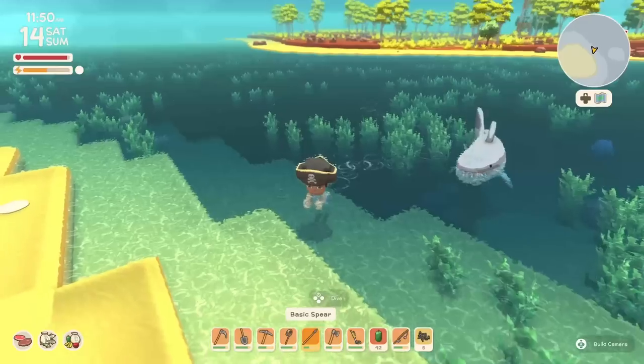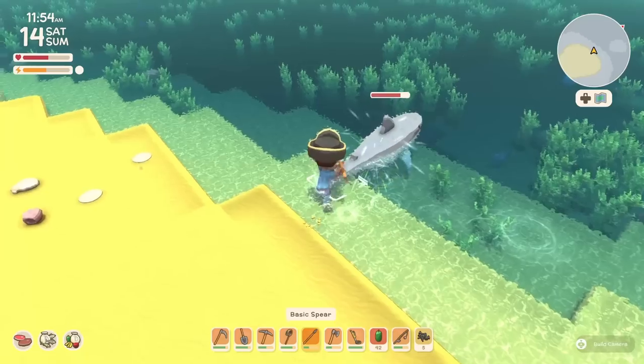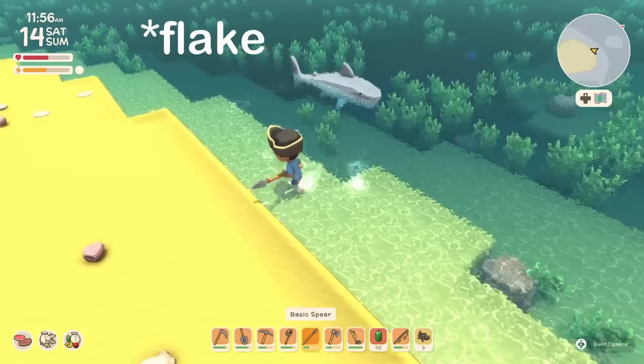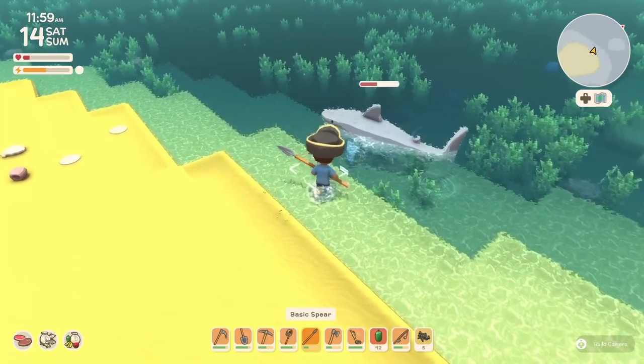While you can't fish it, you can attack it. And then get wrecked. They drop a shank — they drop a shark shank.